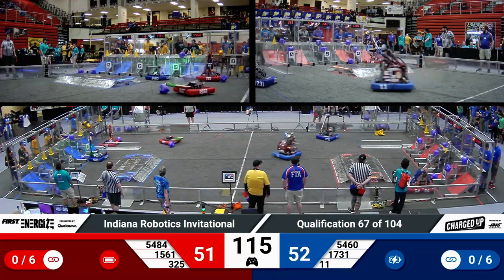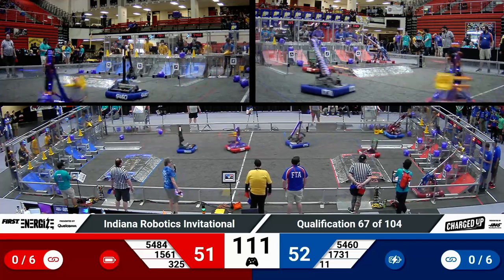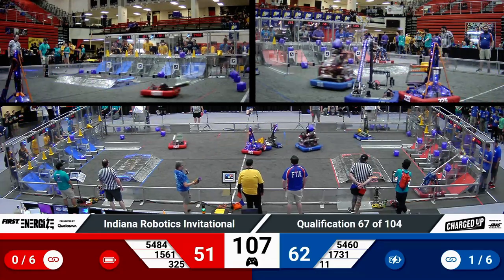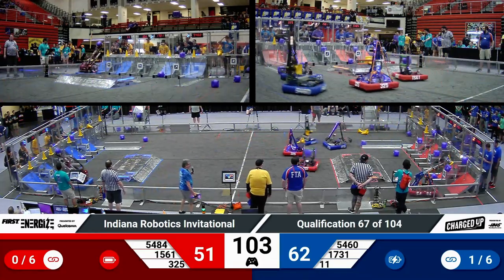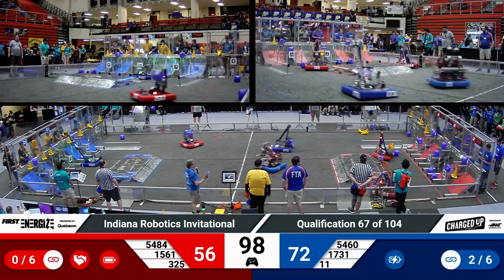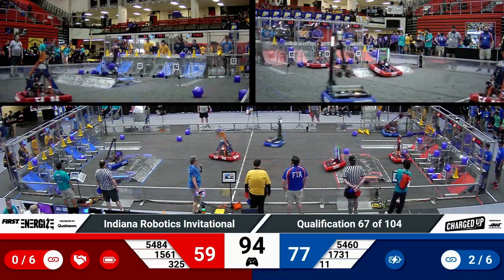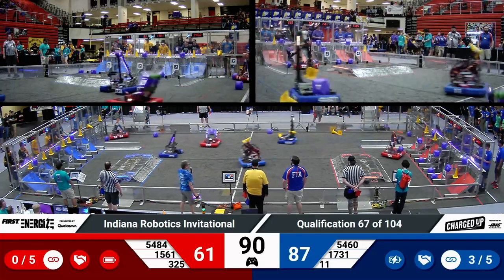Mort putting a cone up high, their partner Strike Zone putting another cone up high — those are for blue. Over on the red side, you got Wolfpack attempting to put a cone up high, having problems lining up and releasing. Their partner Respawn Robotics, though, with a cone, they're going to try to get it up high, and they do.